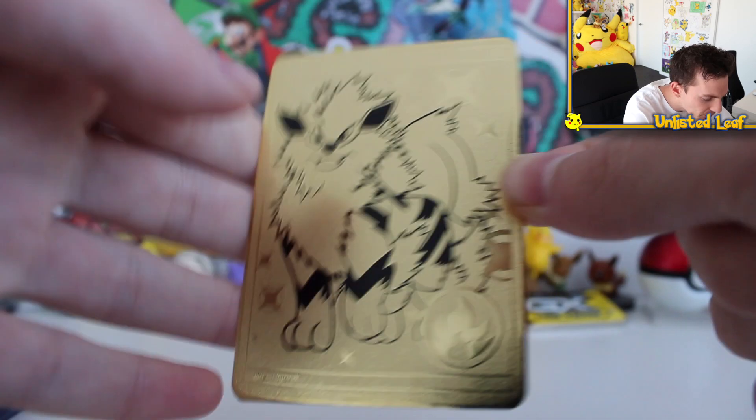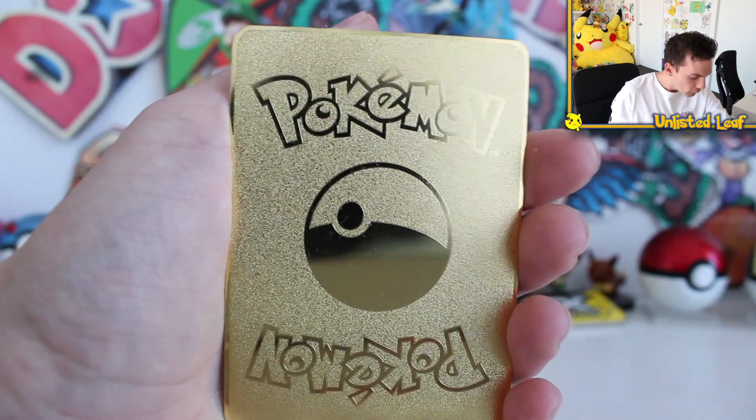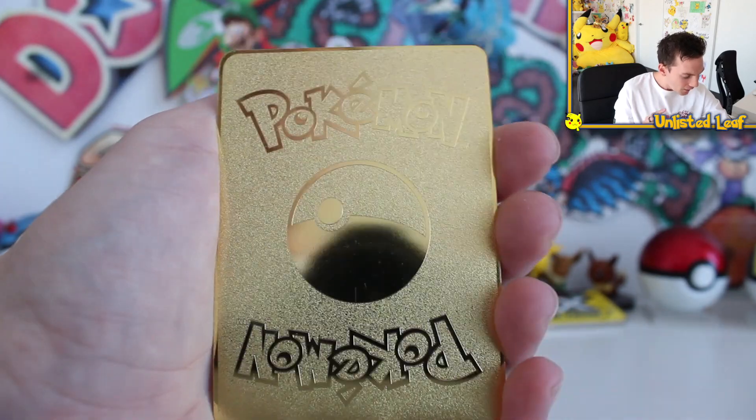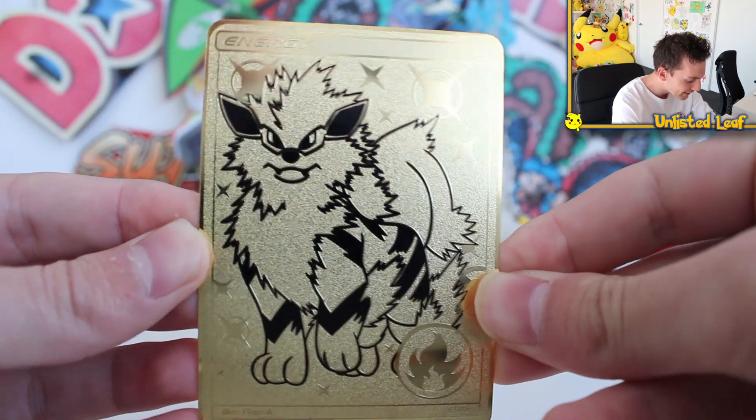I love the design — Arcanine looks beautiful. As we swing it around, the back is just as good. We've got the Pokeball logo and the Pokemon logos as well. So that's the first one, Arcanine. It looks beautiful. Supposed to be like a different take on an energy card. But let's keep it going. I feel like I should wear gloves, like jewelers handling jewels with those white gloves on.